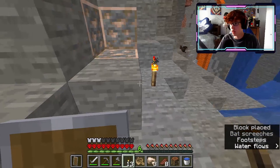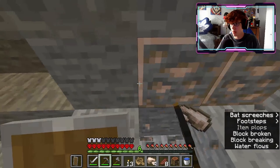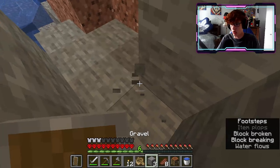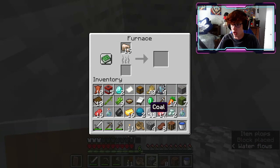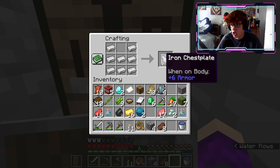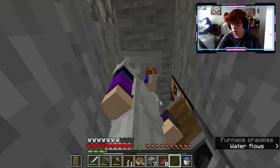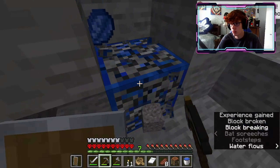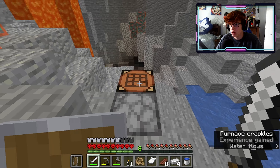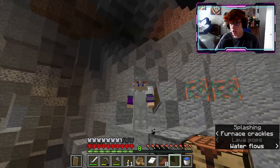We can get ourselves the iron — I can get some of this quickly. I don't like the sound of that. Now I'm thinking about getting the furnace out, placing that down, and smelting our iron. Now we can go ahead and make ourselves a chest plate and leggings. So now all we need is some boots and we'll be good to go. There's more iron here — perfect. Now we can craft ourselves boots, and now we have full iron armor.